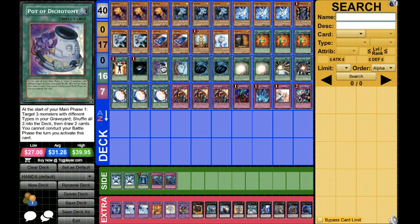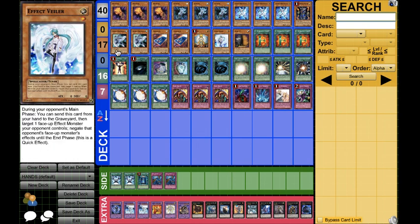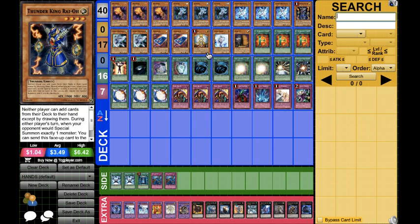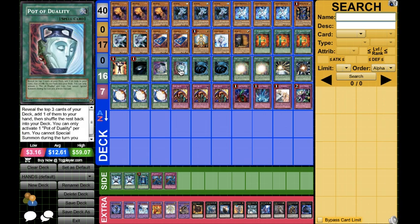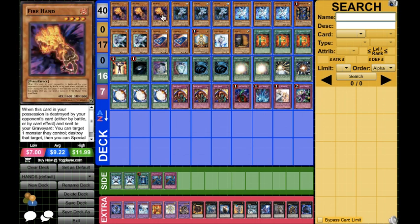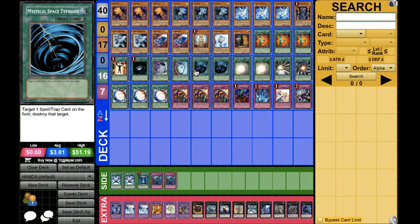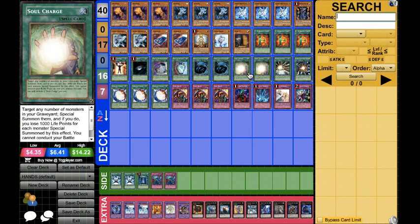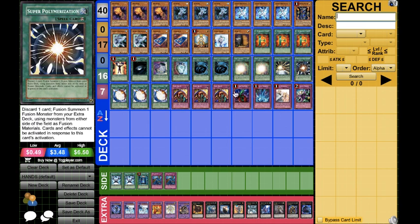1 Dark Hole, 1 Pot of Dichotomy. I really like this card in this deck a lot — you can just recycle Fire Hand, Ice Hand, and like a Thunder King or Maxx C or something that you have. Just more draw power. 1 Duality since you don't really Special Summon that much unless you're going for like a Fire Hand crash play, but other than that I really like Duality at 1. Double MST, double Soul Charge of course.